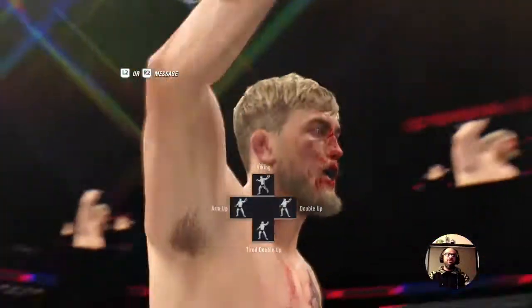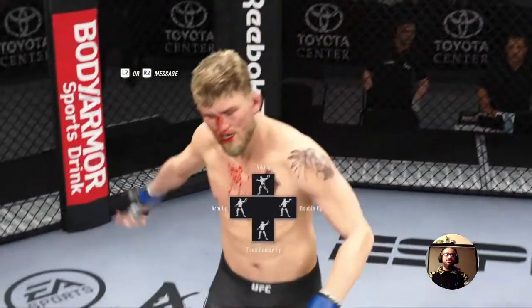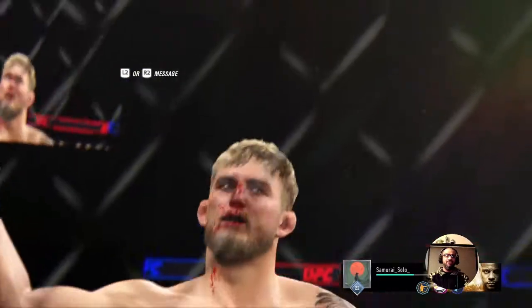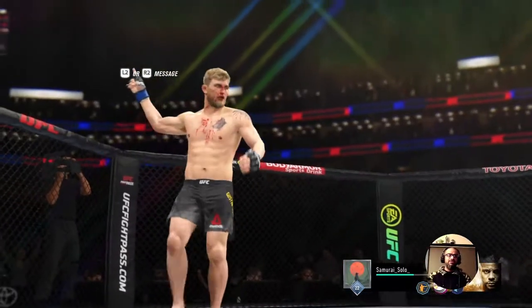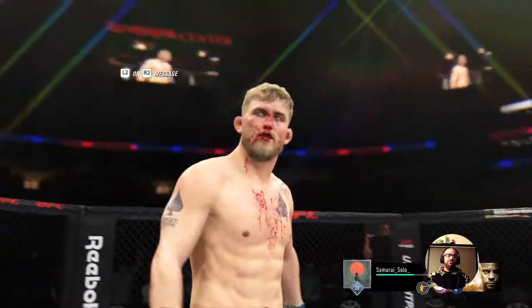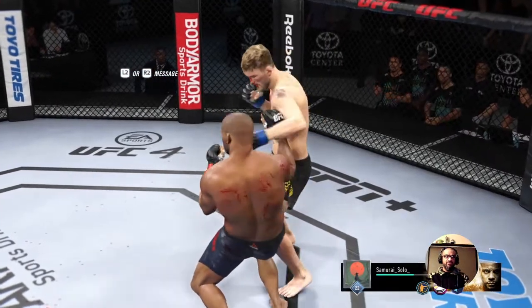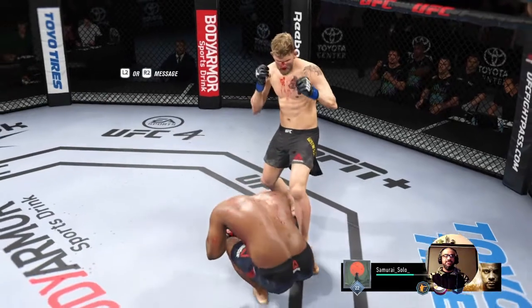His problem was he didn't go for enough takedowns — he went for clinch attempts and only did one takedown off of that. He never actually shot in for takedowns on me. He was throwing the same things: hooks or just 1-2, 1-2. So we were able to counter him really well and then get him with that 1-2-3. That's it.